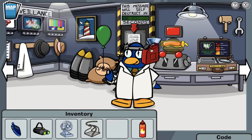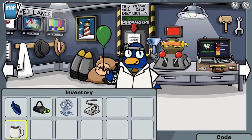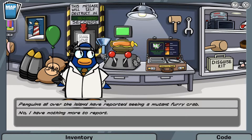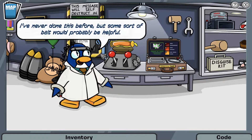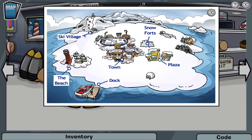After all of that, I went back to the gadget room and put all the items in the machine — the jetpack fuel, the hot sauce, and the hot chocolate. Gary's new glasses that he is wearing right now are very goofy, which is pretty funny. After putting all the items in the machine, Gary talks to us right away. I then report to him about a bunch of penguins seeing a mutant furry crab, and grab the goggles from the machine after talking to Gary.